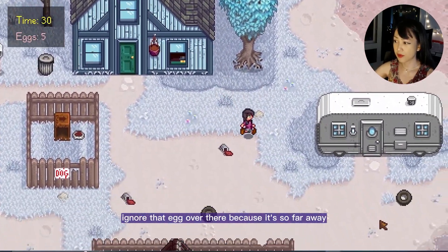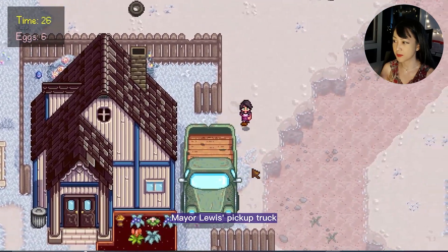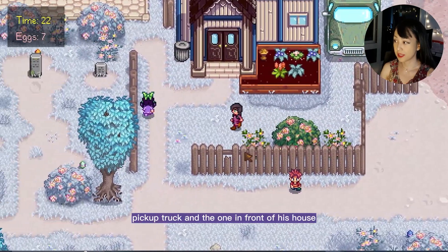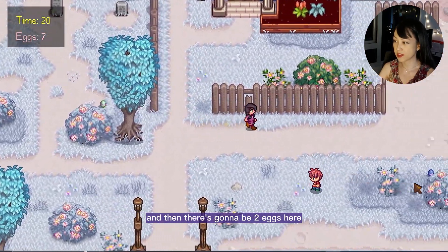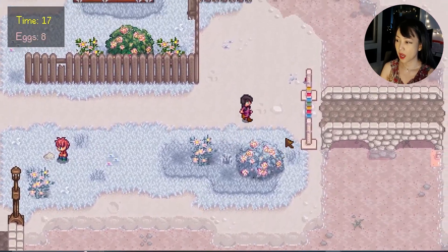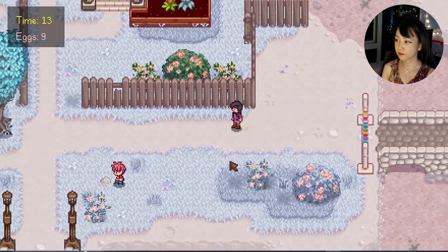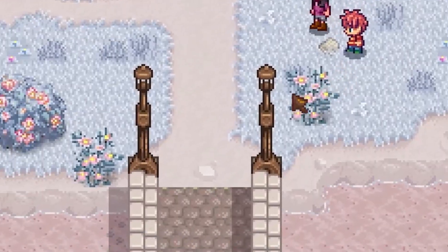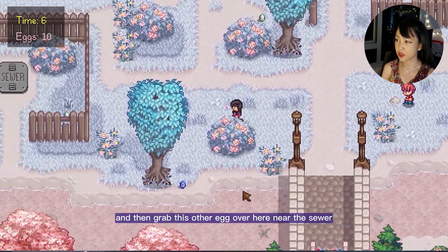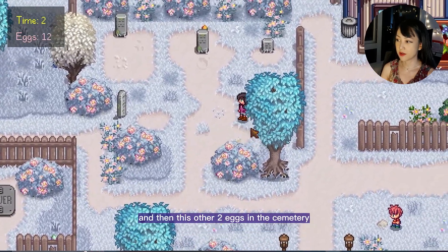Ignore that egg over there because it's too far away. Grab this egg behind this pickup truck and the one in front of his house. Then there are going to be two eggs here — pick those up. And then get this other egg right here, and then grab this other egg over here near the sewer, and then these other two eggs in the cemetery.